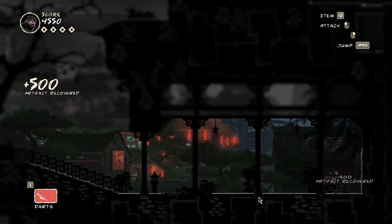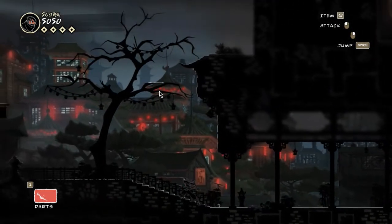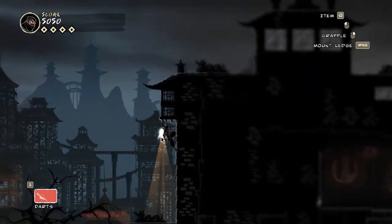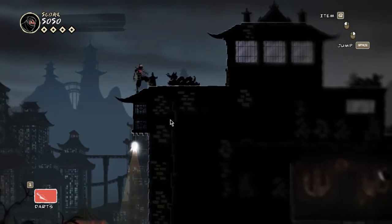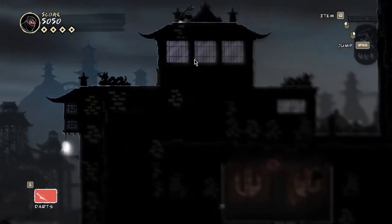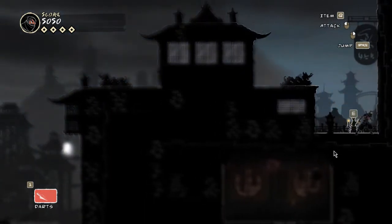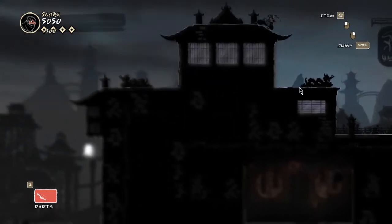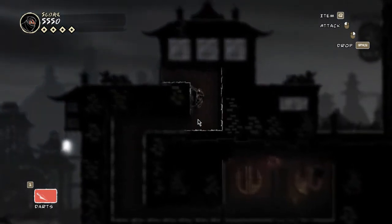Oh look at this — a cat statue. I guess in the modern age, ninjas are cat people. You always see ninjas with cats, always. They are a bit cat-like, jumping around and stuff, always landing on their feet. Look, another cat here — an artifact. Why do they have so many cat artifacts in their dojos? That's a bit strange.